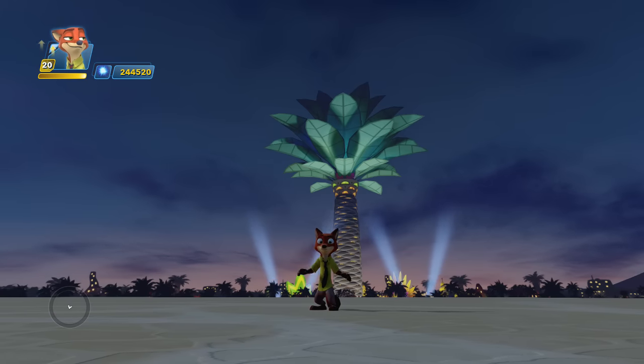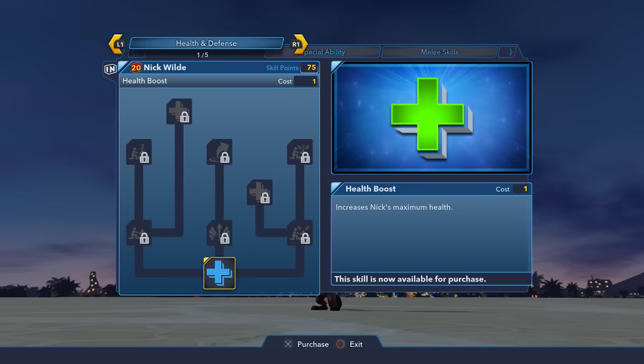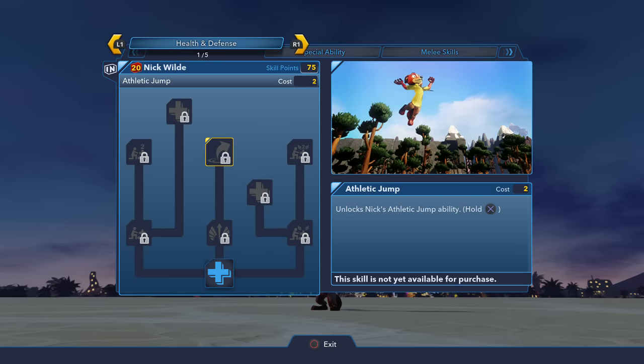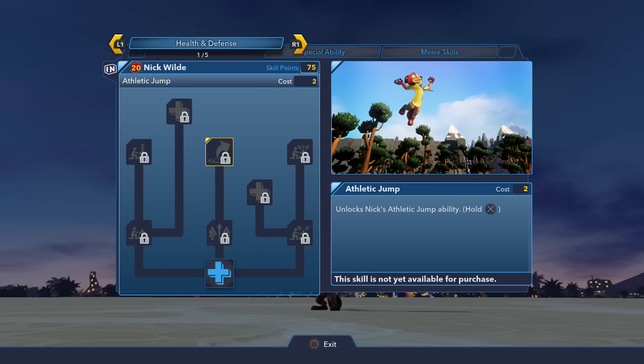Alright, so it looks like he has three health boost options. He also has a mid-air recovery and an athletic jump, as most of the 3.0 characters have — either they can fly, or they have some kind of athletic or force jump. He's pretty mobile; he's probably not very fast, but the fact that he can jump fairly high is pretty good.